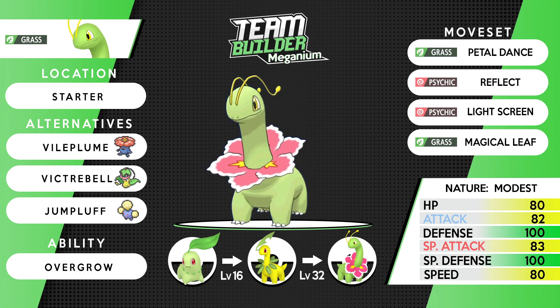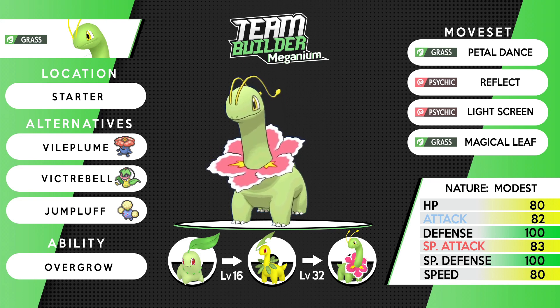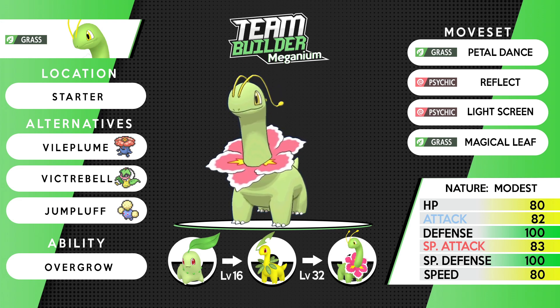For alternatives, I'm putting in Bayleef and Victreebel as they are normally the standards, and then Jumpluff as an absolute meme because you guys hated it when I did it before. Long-term subscribers will remember our boy T-Punks — Meganium has sometimes been a staple channel mascot. I don't think it deserves as much hate as it gets. It's certainly not the most amazing mon, but it does a job for the team and is arguably one of the best grass types in the game.